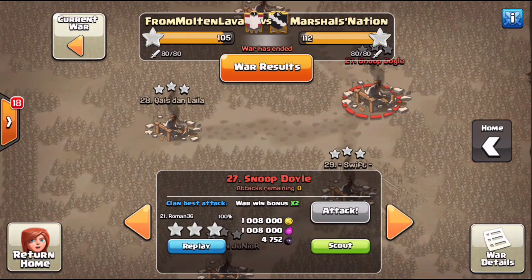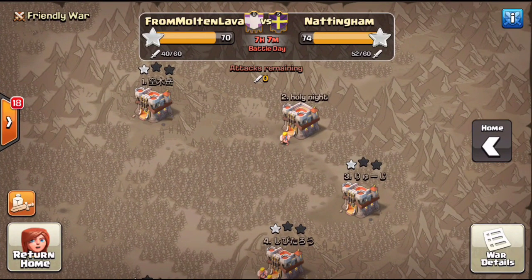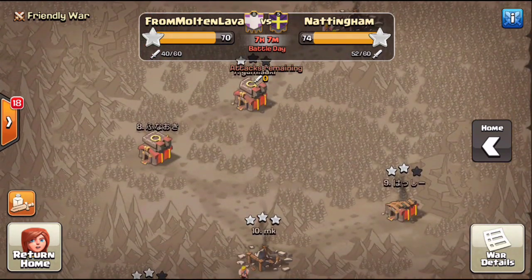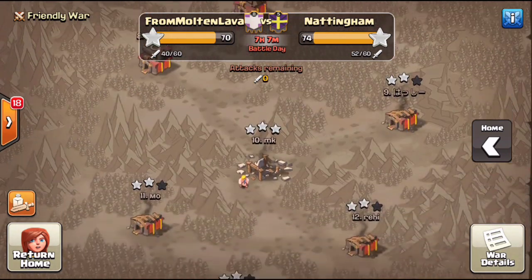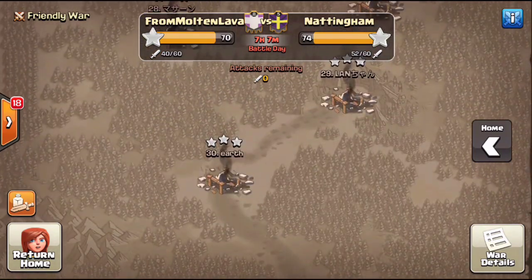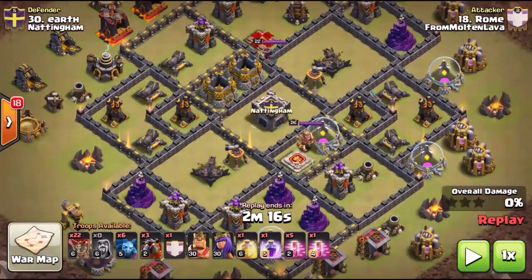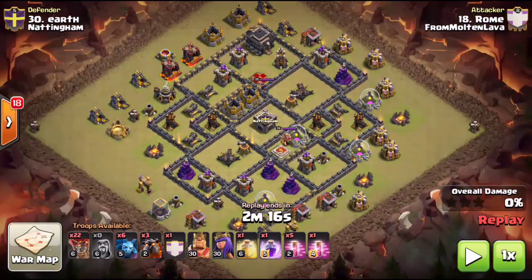We'll go ahead and show you two more examples of sui hero lalo taking down these funky air defense layouts. We are back — this is from the Nottingham war, still going on with just over seven hours left. We're going down to number 30, where my main man Gooves is going to be taking out this base. Again highlighting these funky air defense layouts grouped up with a pair of cannons.